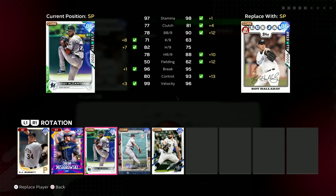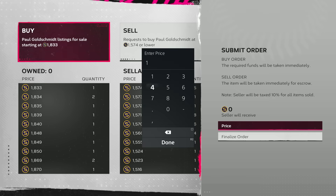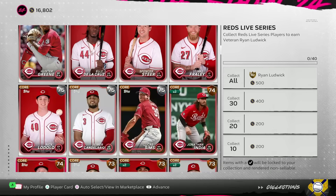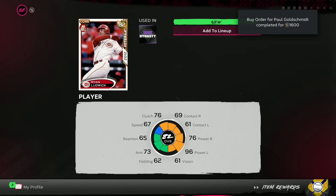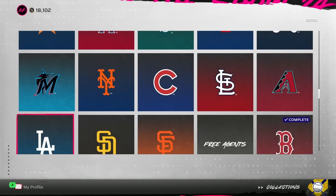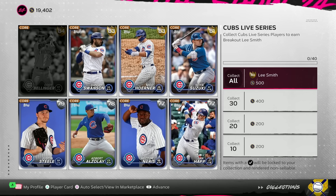Buy order on Beau Bichette went through — the Toronto Blue Jays are finished and we get the 86 Roy Halladay, going straight into our rotation. Cardinals: Paul Goldschmidt buy order in to save a couple hundred stubs. Reds are already 40 out of 40 — we get the 82 Ryan Ludwick for completion. Then the Goldschmidt buy order went through at the same time, locking in the Cardinals for 84 Matt Holliday.